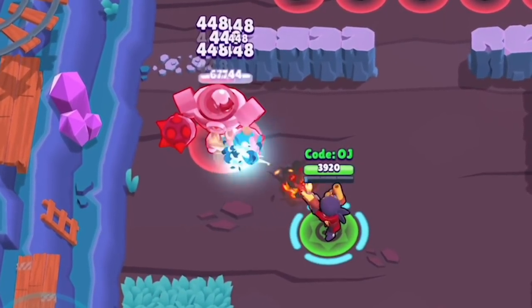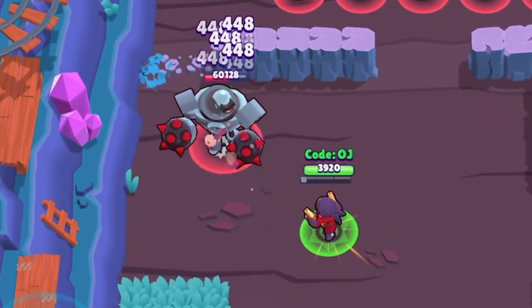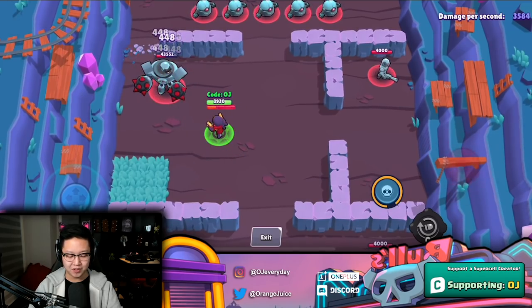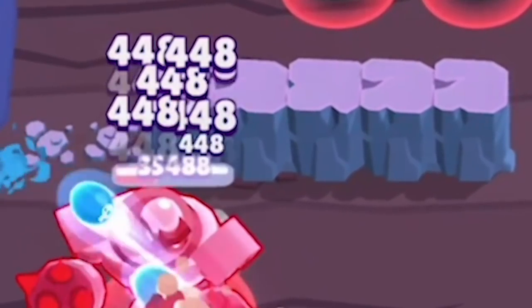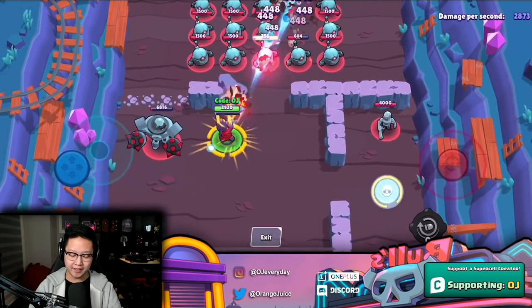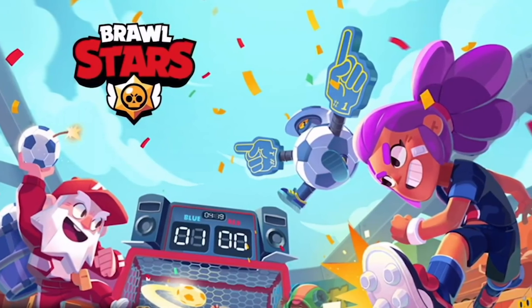You charge the gadget, use your super again — it's just a spam fest of supers that deal a lot of damage. Basically, it's six free bullets for when you really, really need it. Did I mention there's a new loading screen with the soccer screen and the Shelly?